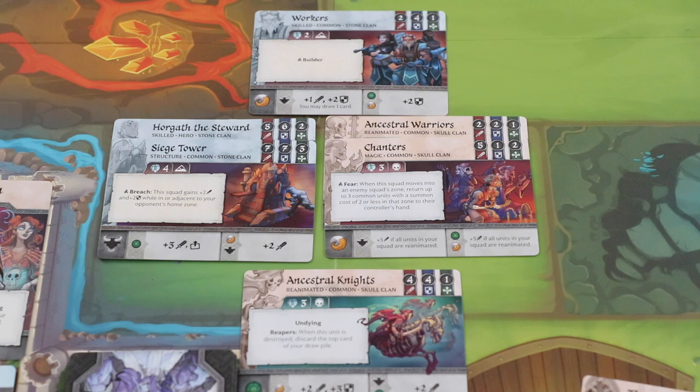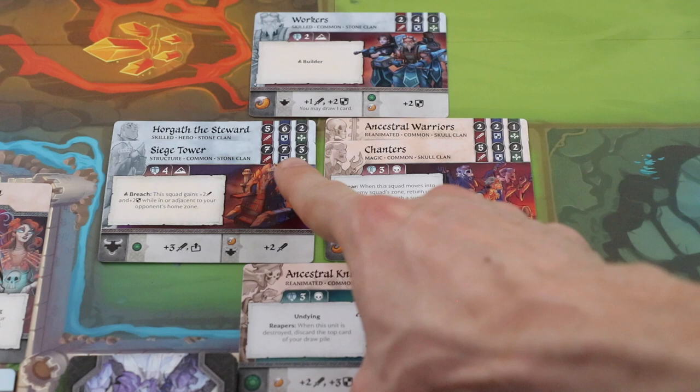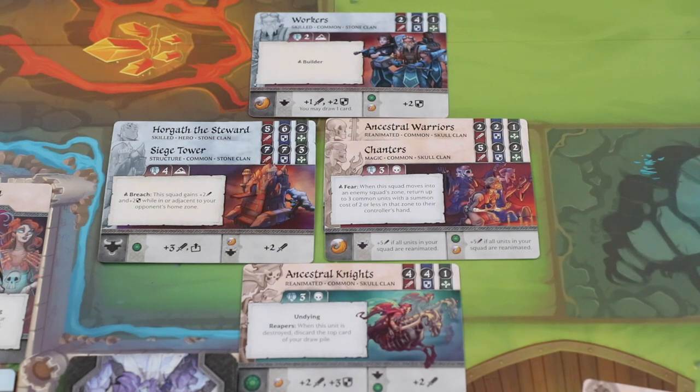We've added a unit to each squad to illustrate how attack and defense are calculated and how damage is assigned. Damage is applied simultaneously using the stats of each squad. The squad's total damage is equal to the combined attack value of each unit in the squad, plus any modifiers gained. The defense, or how much damage the squad can withstand, is equal to the combined defense value of each unit in the squad. Damage is assigned top-down. If the total damage done is equal to or greater than a unit's defense, that's enough to kill a unit, and that unit is destroyed and placed in the discard pile. In this example, the Skull unit squad would deal seven damage plus a modifier of two for a total of nine damage, which is only enough to take out the siege tower. The Stone Clan does twelve damage and the Skull Clan's defense is only three, so this damage is more than enough to defeat the entire squad.